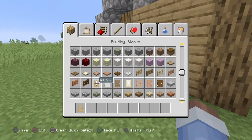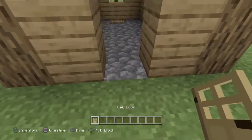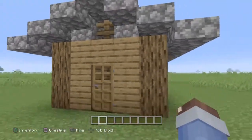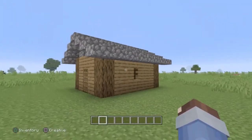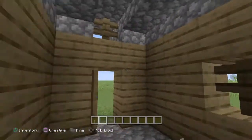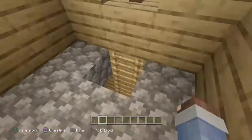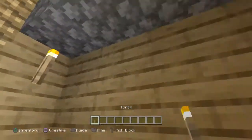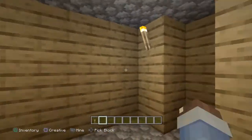Then you just add in your oak door. The main base part of the house is done. Now you just have to light it up with some torches. You can add a torch up here and up here. Then you can go in the basement and add a torch right here and right here, and on the other side like that.